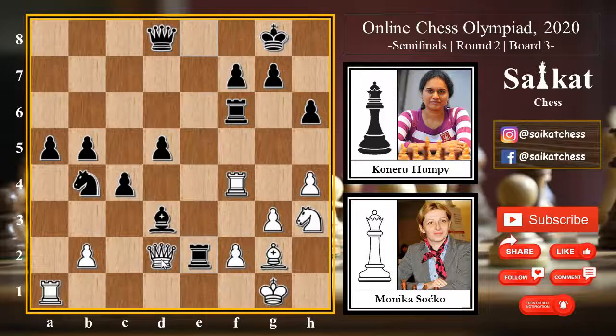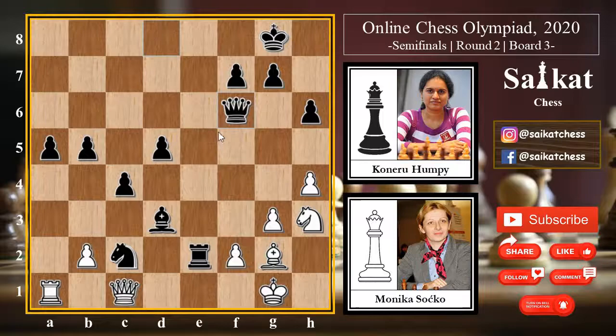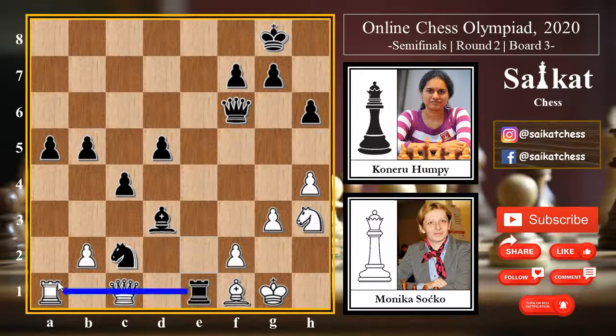Rook f4 with the idea of exchanging rooks, but simply h6 attacks the knight. Knight goes back to h3, and Rook e2 attacks the queen. Now the queen should go to c3 to defend, but Monika goes for Queen c1, and we can sense a nasty fork coming on the e1 square. Black simply goes for Knight c2, taking control of the e1 square and threatening Rook e1. White chooses to exchange rooks with Rook into f6, Queen into f6, but now more pieces are coming into the game.